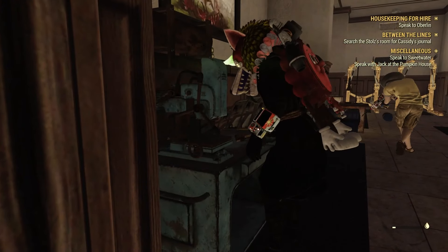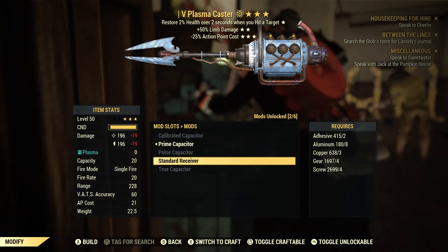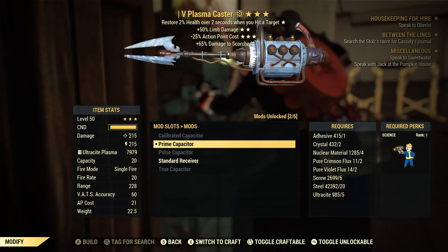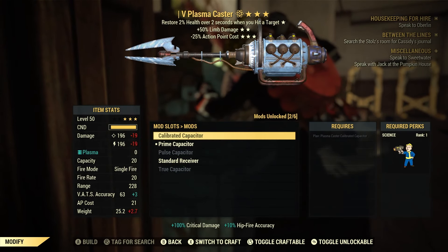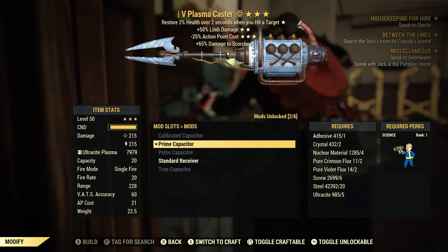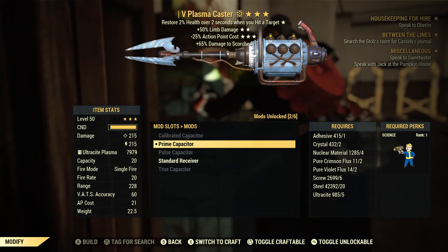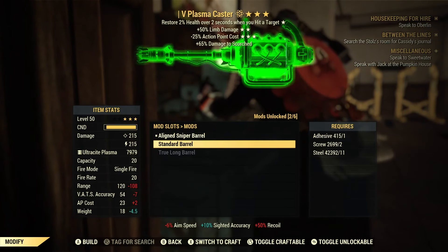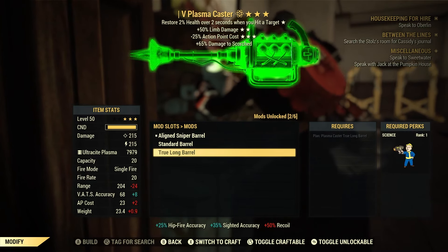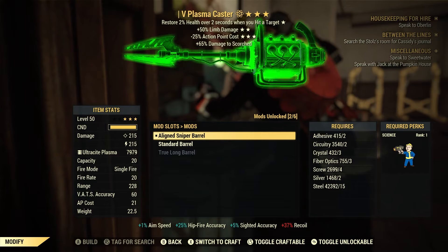Moving on to the plasma caster itself and its attachments — I have the prime capacitor. I wanted to convert it to ultracite for the additional damage to Scorched, and it also does the most damage of any receiver: 215 ballistic damage and 215 energy damage, which is pretty cool. The range is sitting at 228 because I use the aligned sniper barrel. The base range is around 120, the true long barrel gets around 204, but I wanted that 228 to pick enemies off from a distance.